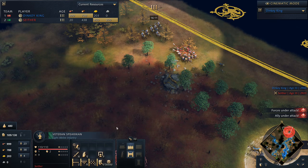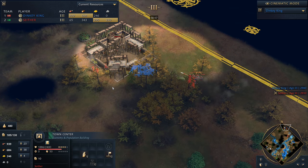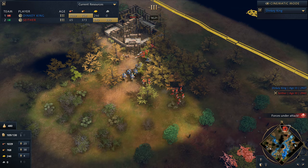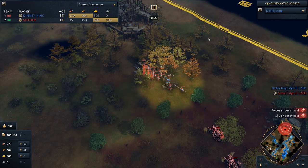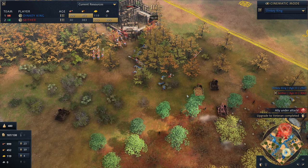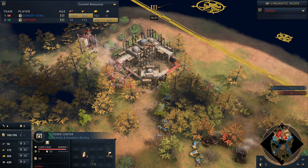Look at this — just getting completely melted by those Spears. He's got to be so careful, and at the same time he's got Springleds on the back line doing so well. Three Town Centers now getting added in for Seether, while his opponent has yet to even add another Town Center — this is just Siege Workshops. He's really looking for a do-or-die as more of these units continue to go down. Seether actually takes the lead with regard to the score, picking up a very decent trade right there. Third Town Center as well.